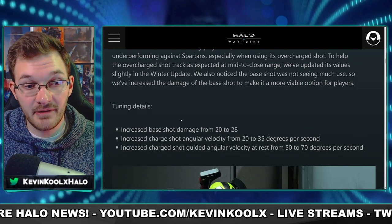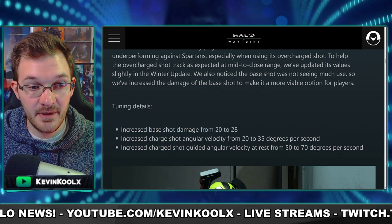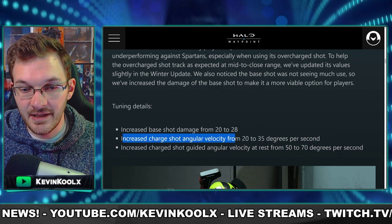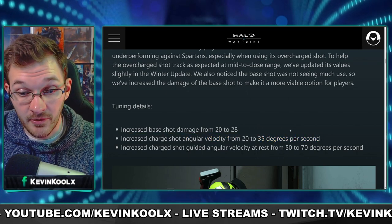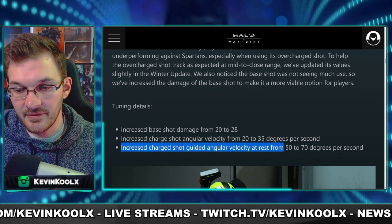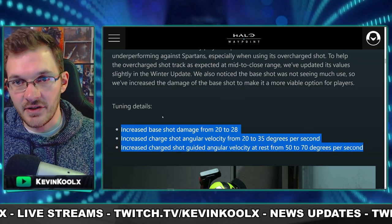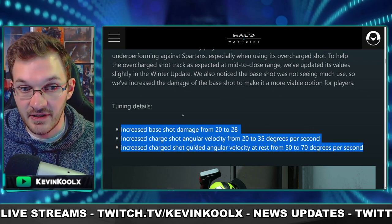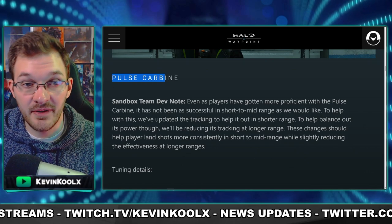Finally the Plasma Pistol is getting a buff in Halo Infinite. They're going to increase the shot damage from 20 to 28, so each individual shot will do more damage. They're also increasing charge shot angular velocity from 20 to 35 degrees per second, so it will fly through the world faster, and increasing charge shot guided angular velocity at rest from 50 to 70 degrees per second. This should really increase the tracking ability of the Plasma Pistol.